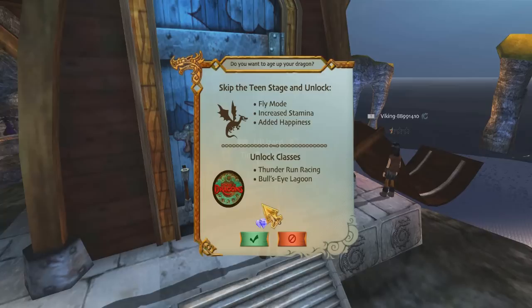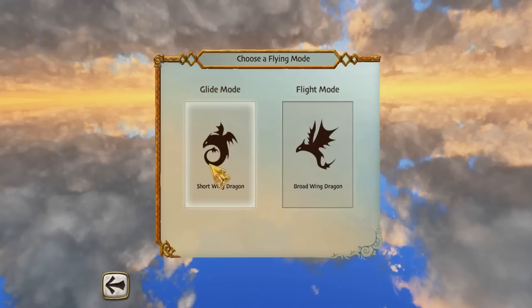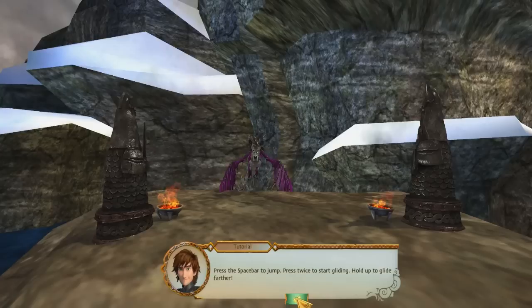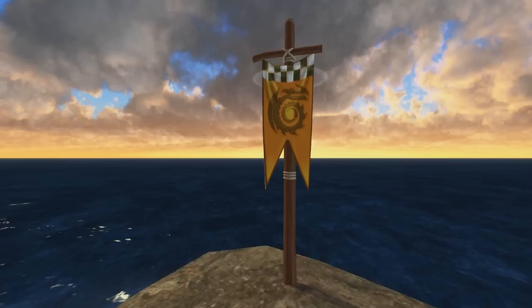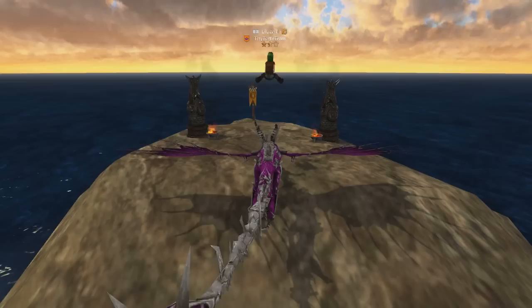Skip this teen stage? No, we don't want to do that — we want to level them up ourselves. So we can use Bundle of Bones. Let's go into glide mode — we have to go into that. There's loads of different places you can do here, so we're going to go for leaping start. Hiccup says: 'Welcome to the gliding classes of flight club. Press the spacebar to jump, press twice to start gliding, and hold up to glide further.' I think I've got an idea of how to do this. Reach the finish post before time runs out — finish quickly and earn more points. Glide between the rocks, collect all the flags.